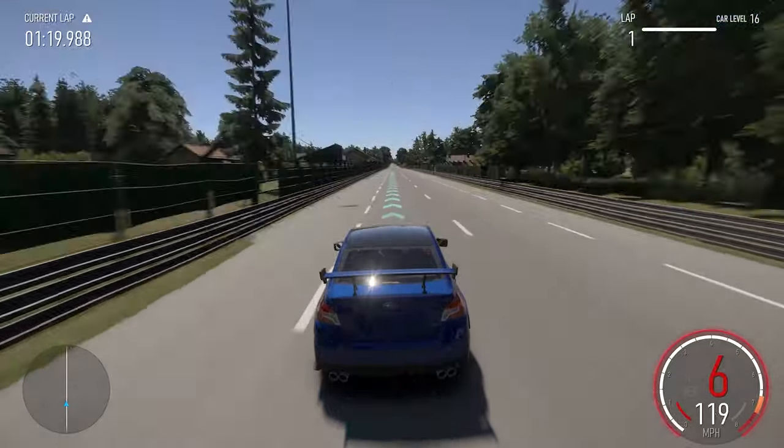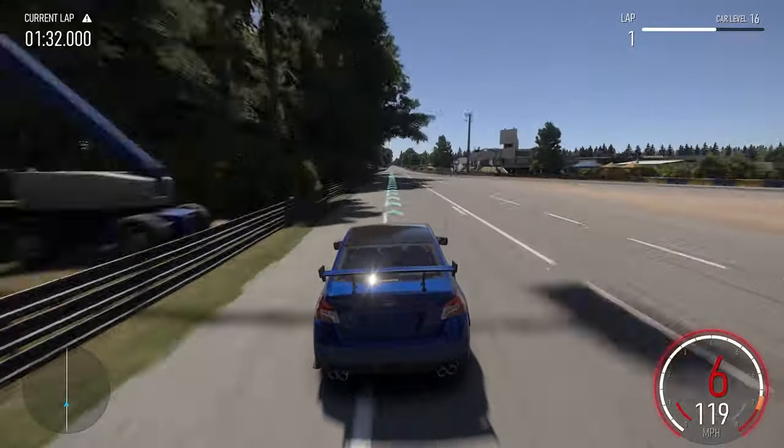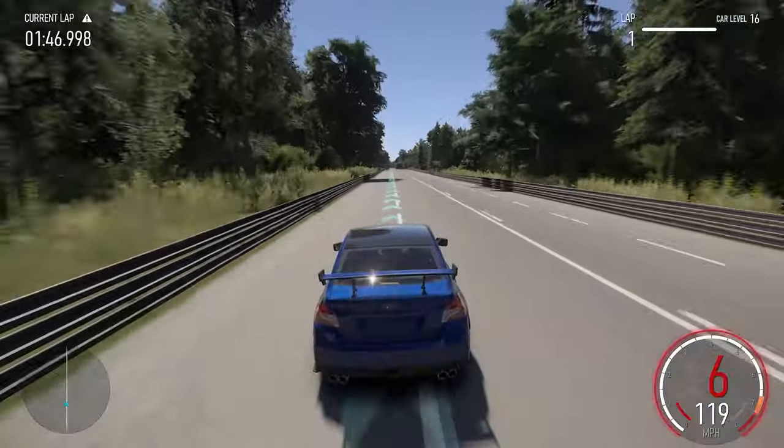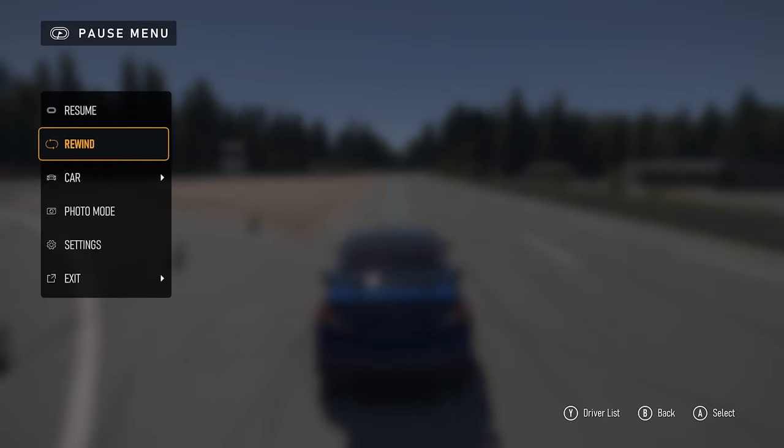On this car it's 6.1 — it might be a little different on whatever car you're using — but whatever it is, you want to max it out as much as you can. Then when we get back into the game we're going to drive all the way down to the end of the straightaway. You should notice in the bottom right hand corner that your speedometer is maxed out at the max total revs your car can do, and it's basically just going to stay like that — that is the glitch. As we get to the end of the straightaway, we're going to pause the game.